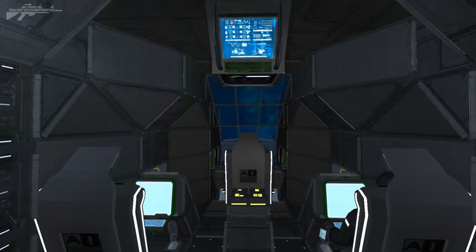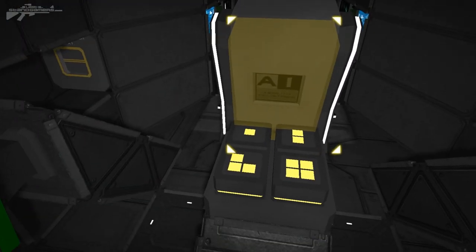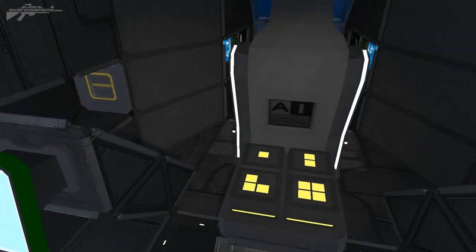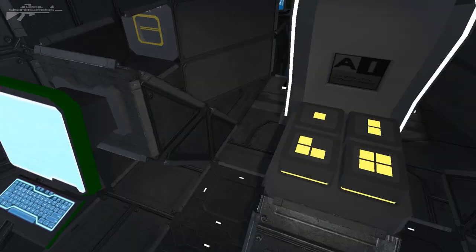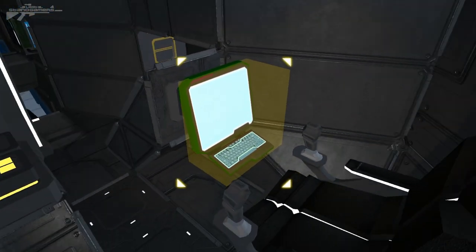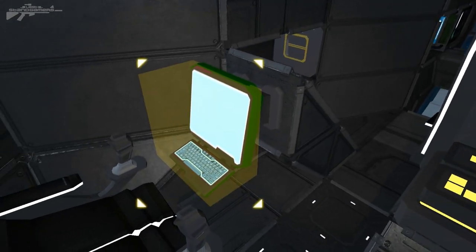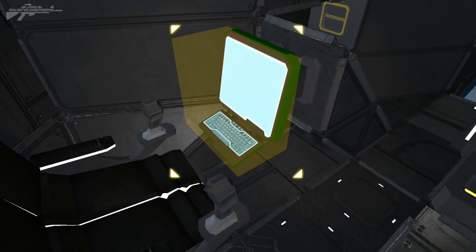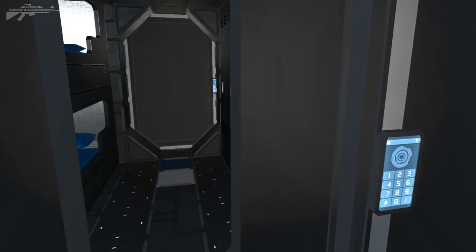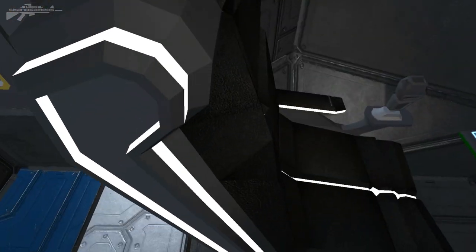One of the most impressive parts is the detail and button layout in the crew area. There's a lighting system with cockpit lights on button one, airlock lights on button two, connector lights at the back on button three, and button four seals all the doors on the ship. The cockpit also features AI computer screens in front of each seat, making it look like crew members are actually at work.